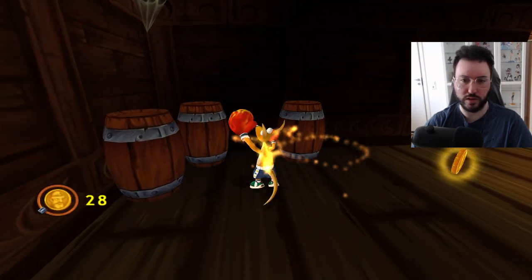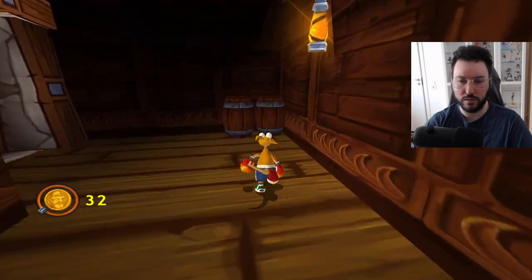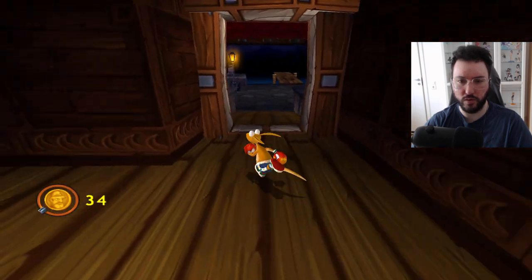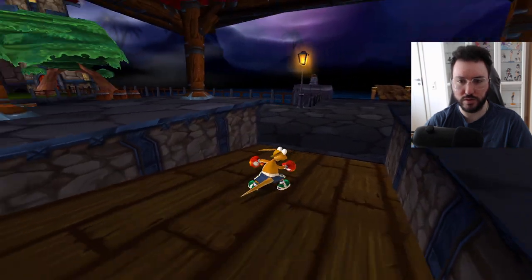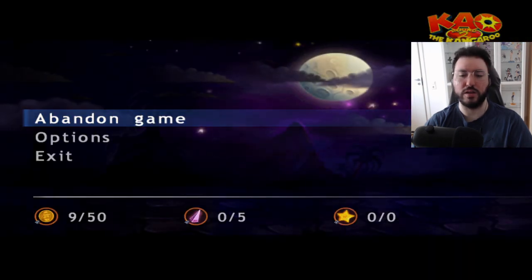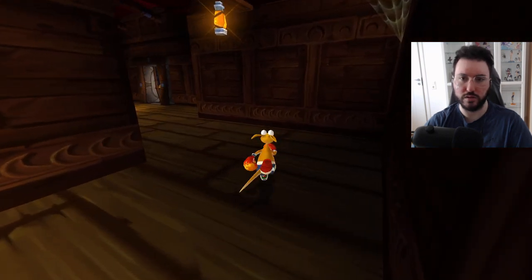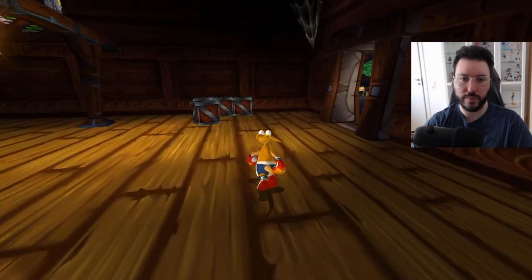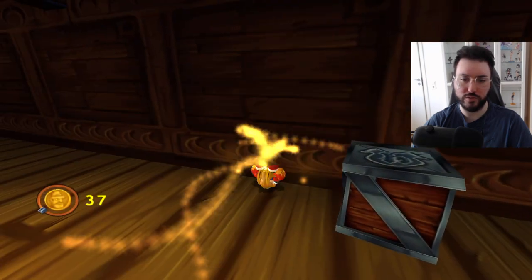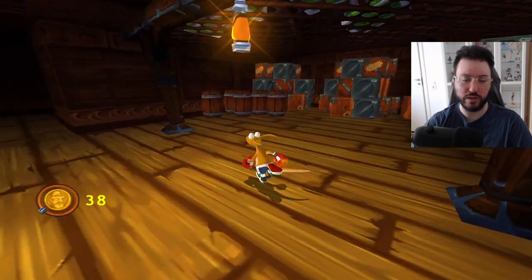We can break barrels — yes we can! And the roll is also kind of like an attack or something. Okay, so there's 50 coins, five of whatever that other thing is, and zero stars on this level. I might try and get all the coins and all of whatever the other thing is.